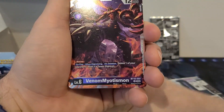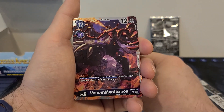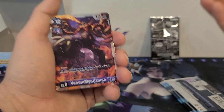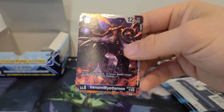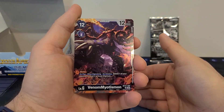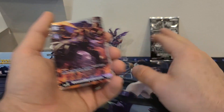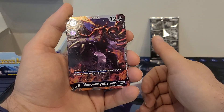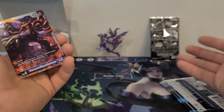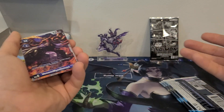And we got Venomiotismon — 12 play cost, 4 Digivolution cost, 12,000 DP. Has blocker; on play, when Digivolving, or on deletion, delete one of your opponent's level 5 or lower Digimon. This is the exact opposite of Hercules Kabuterimon, where Hercules Kabuterimon has so much going for it. They keep trying to give Venomiotismon support and it's not hitting, in my opinion — it is just failed idea after failed idea. They need to put a Tamer out that gives Venomiotismon abilities to unite the whole thing and make it better, because currently it's just not doing it.